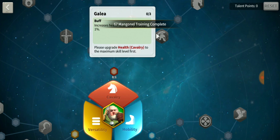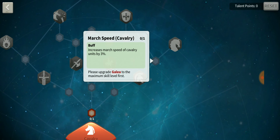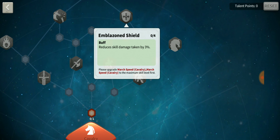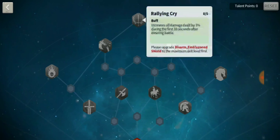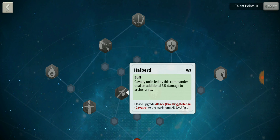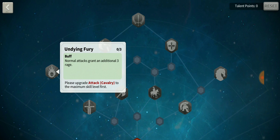Gallia increases health of cavalry units by 1% and march speed by 3%. Celestial Excellence: normal troop attacks have a 10% chance to increase march speed by 5% for 2 seconds. There's also reduce skill damage by 3%, increase all damage by 3% during the first 10 seconds of battle, and a 10% chance to reduce enemy attack by 5% for 2 seconds. Halberd: cavalry units deal an additional 3% damage to archer units.